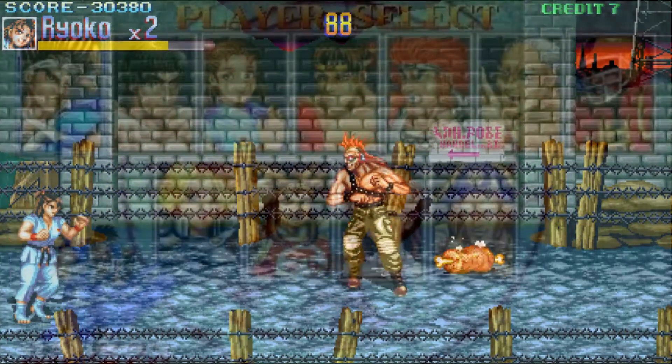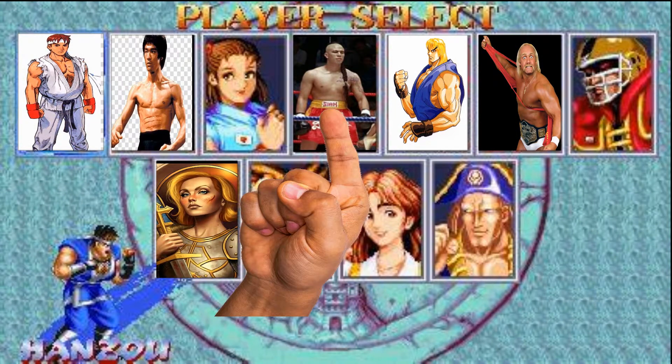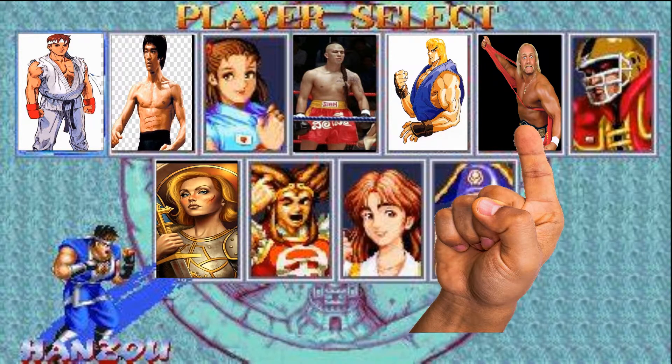Aside from the ninjas, which are your standard Ryu and Ken clone fighters, there's lots of diversity. There's a Bruce Lee wannabe, Joan of Arc, Tong Poe from Kickboxer, Genghis Khan, a Japanese schoolgirl, and even a Hulk Hogan ripoff.